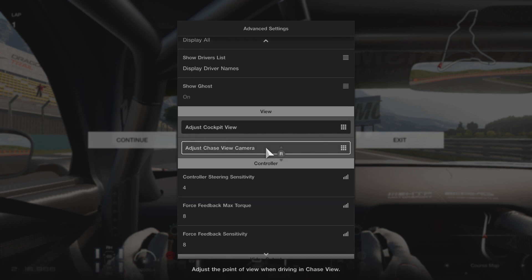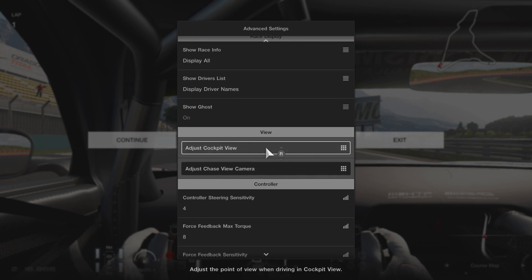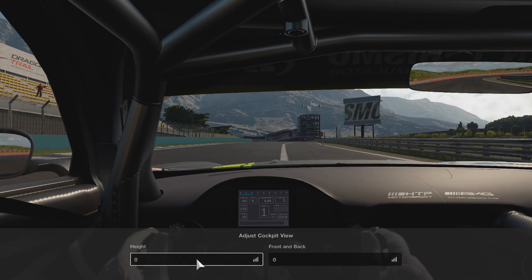The first is 'Adjust Chase View Camera,' which is the option that we explored in the other video. And the new one is 'Adjust Cockpit View,' and what it basically lets you do is adjust the height and how far from the steering wheel you are seated.